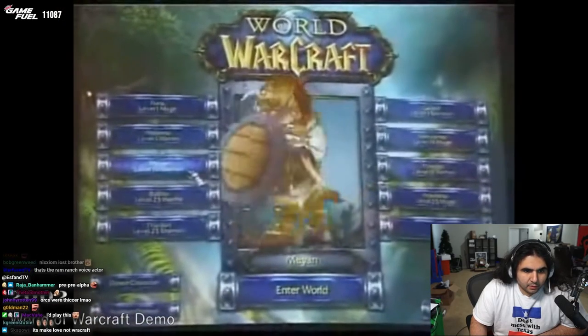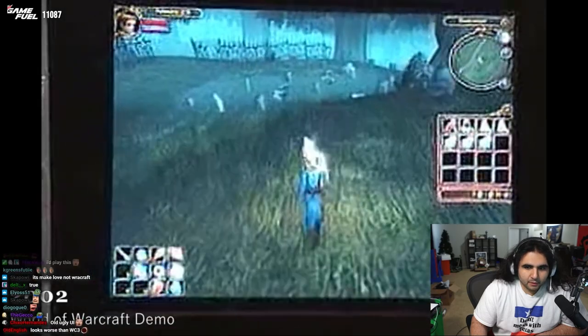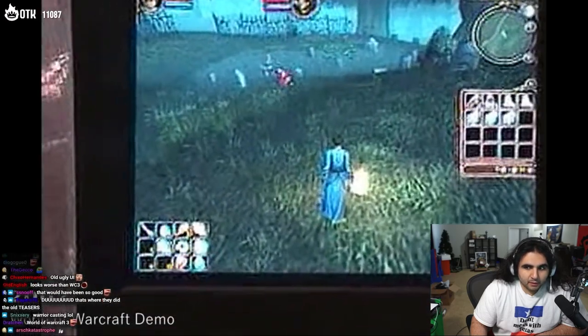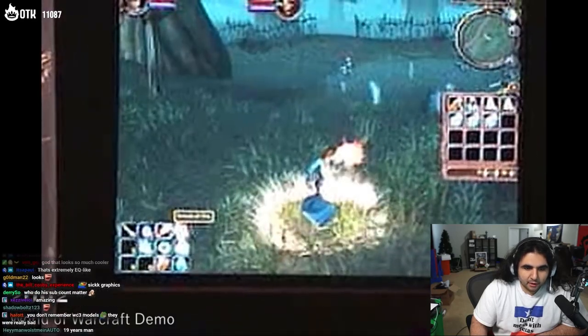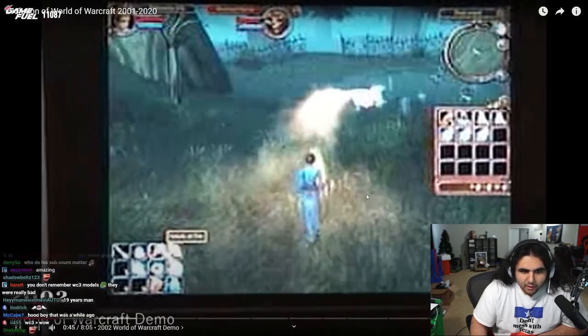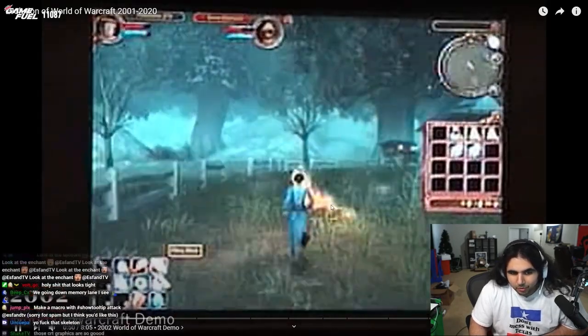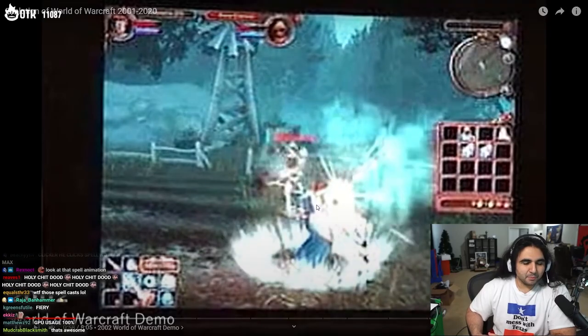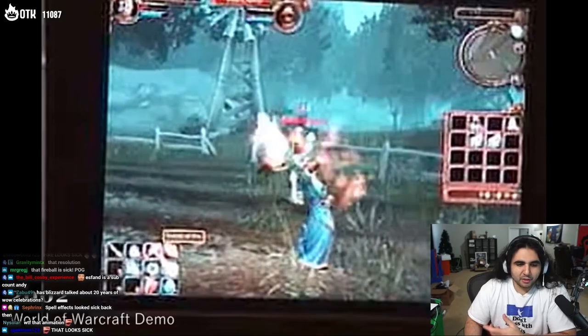2001 World of Warcraft pre-alpha. 2002 World of Warcraft demo. Look at how much bigger the fireballs are. Maybe they realized, you know what — maybe these animations are overboard. They don't need so many lights and sparkles for all the abilities, so they made it worse.